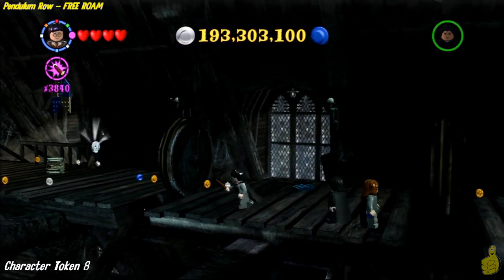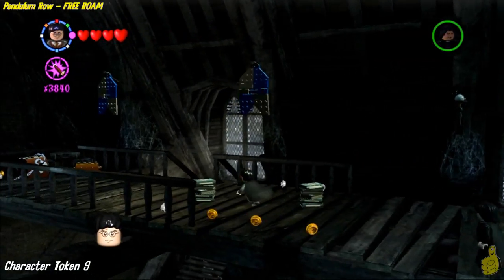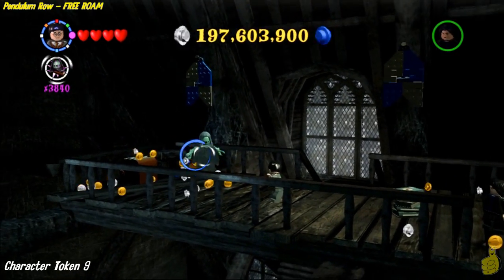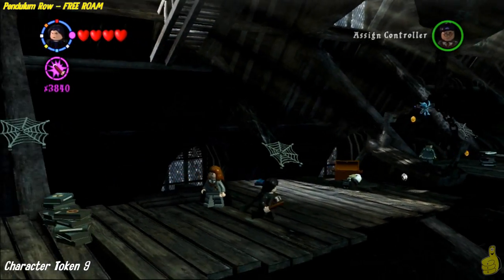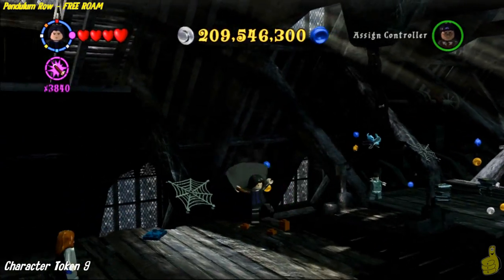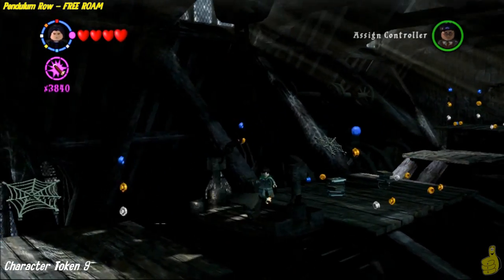Basically make your way across using Immobilize, taking out all of the pixies. Once you get all four of them taken out, you will get character token number eight. Over on the far left side there is a silver lock on a chest and a Boggart's chest — we're going to go ahead and take them both out. Two hundred and one million studs — we'll take it. There is a stairway — make your way down. I got sucked up on the left-hand side thinking there was something out on the ledge. There are some studs out there, but I died more than the stud value was worth, so not recommended.